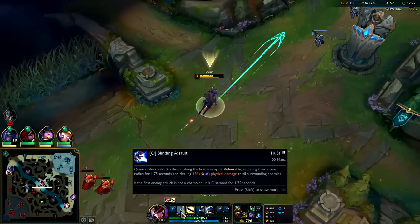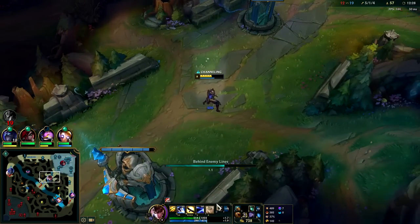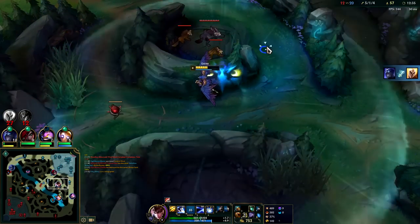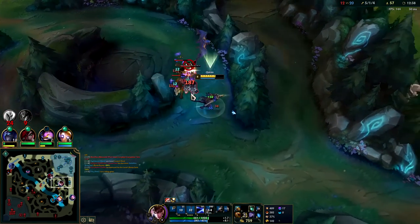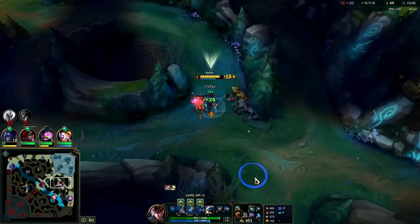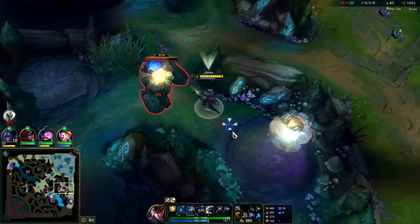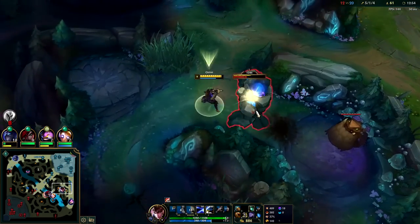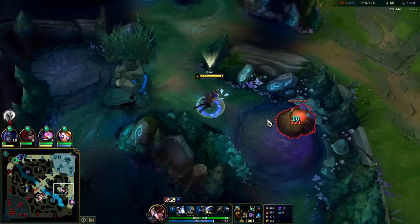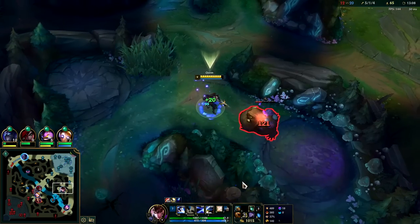Remember your Q does have more range than your autos, so you can weave it in towards the end of your combo if you feel like they're gonna fade out of auto attack range. Lee Sin might be in my jungle so we're gonna use our W to scout — I want to get in a safer spot before I do that. Our W is giving us 60 attack speed now, it's really good. When I say 'fade' I'm talking about the W passive — the W passive kicks in whenever you proc Quinn's passive.